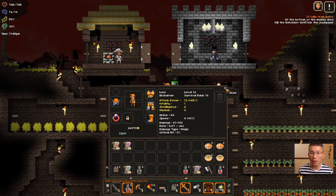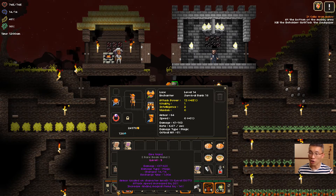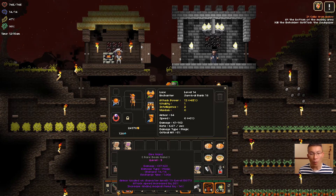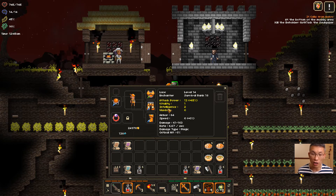Why is wisdom important? The higher the weapon item level — like this one is item level 9 — I believe there's a formula where the higher the item level, the longer the recharge time. So at end game it may be worthwhile to look into wisdom. That's one of those things I need to experiment on for the enchanter class.